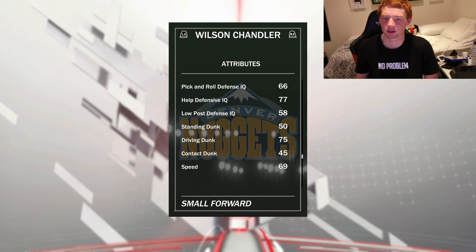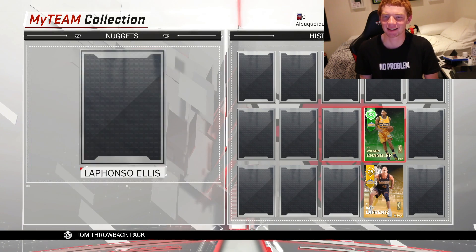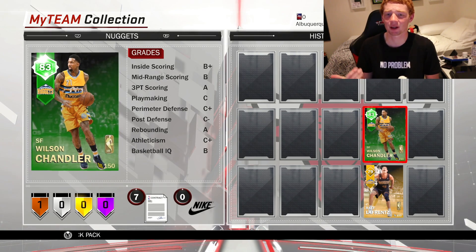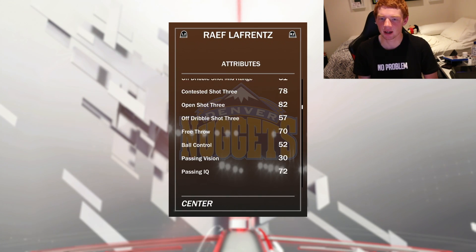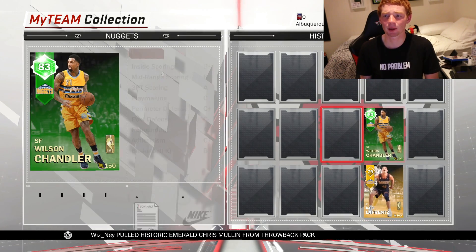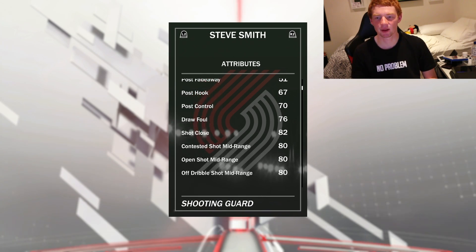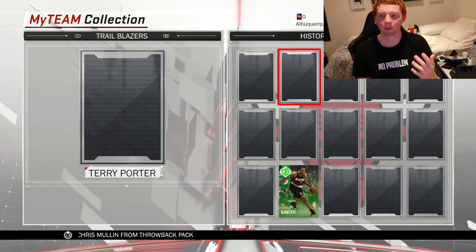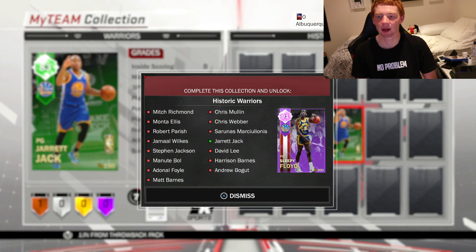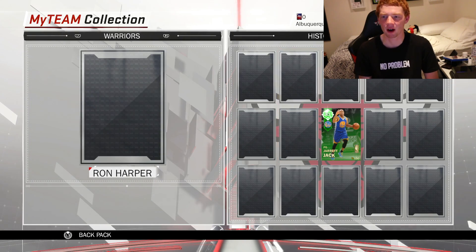Muhammad Abdul-Rauf and Wilson Chandler for the Nuggets. Wilson Chandler always has really nice stats — an 88 three ball, which is great — though his dunk is 75 and speed is 69, so the card might not be extremely good overall. This other guy is 6'11" with an 82 three, so these two players are probably pretty cheese and might go for something. Steve Smith is always a beast in 2K — he's got an 83 and is pretty athletic.